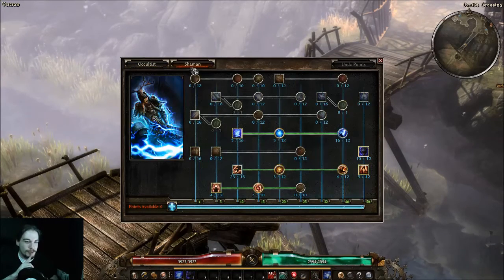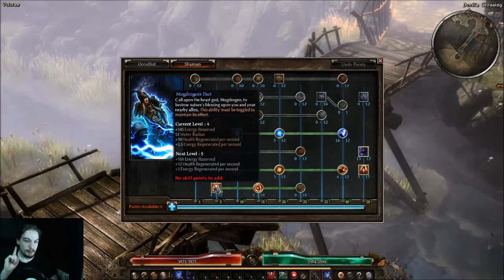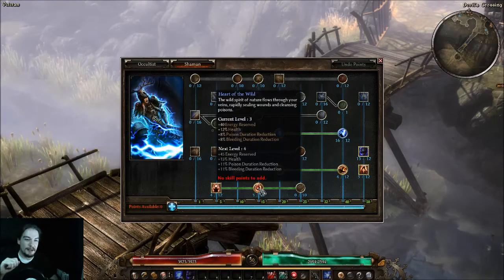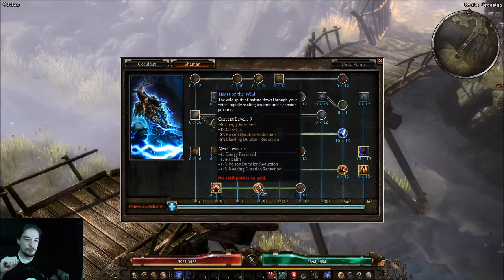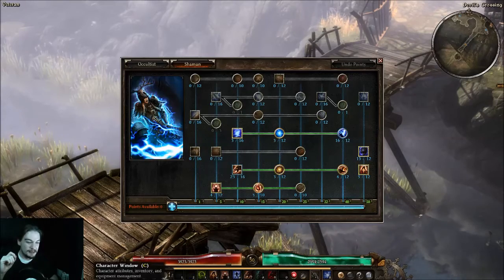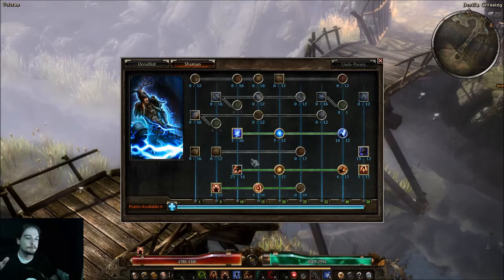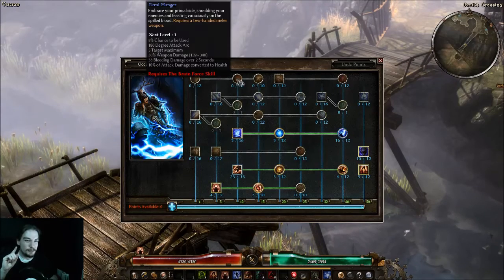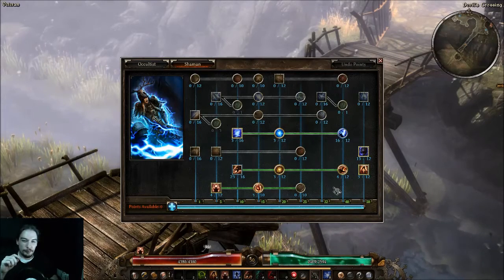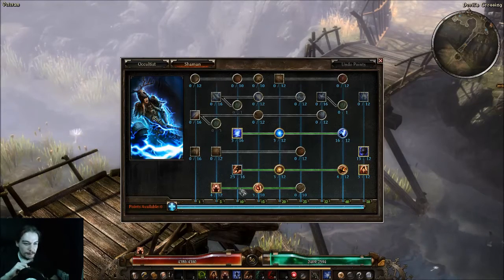On the Shaman side it's fairly limited. Mogdrogen's Pact is a nice aura that gives you health and energy regen, always helpful. One point in Heart of the Wild gives you percent health — if we look at this character and pop it, we get around 400 additional health, and more health is always good. I have one point in Primal Bond but would actually want to level that up later.